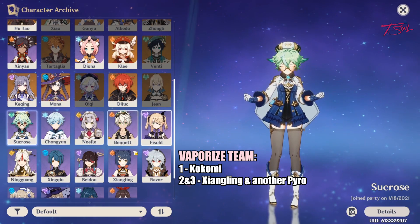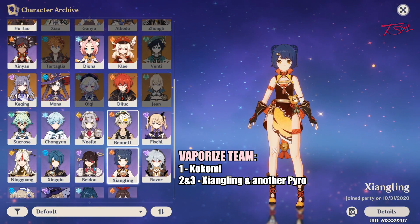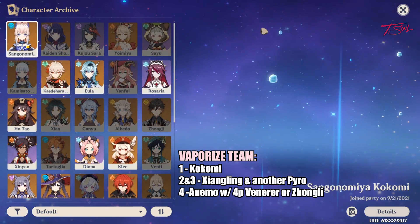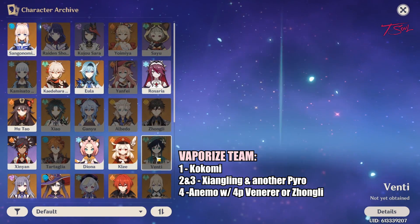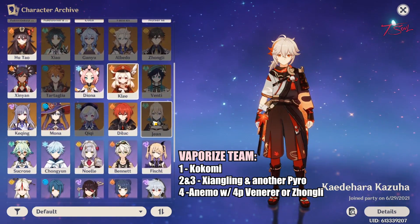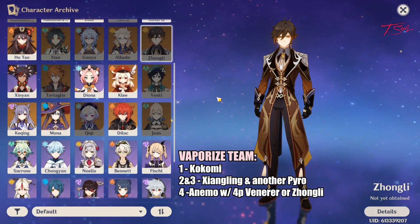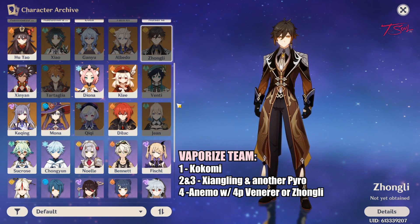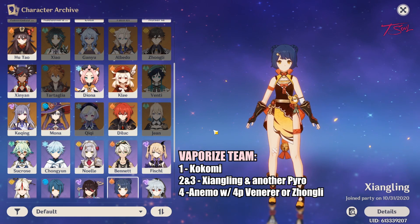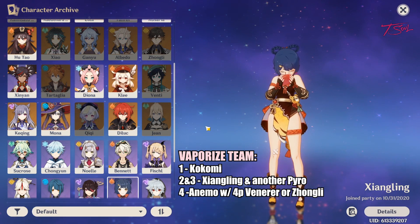For the vaporize team, you want Xiangling and another pyro unit to act as battery. Kokomi alone is enough hydro, so the last slot should be an Anemo character with 4-piece Viridescent Venerer, or you can run Zhongli to increase team damage. To take full advantage of this team, make sure to stay in melee range of the pyro normal attacks, since that will be doing a lot of your damage, especially when outside of Kokomi's burst window.